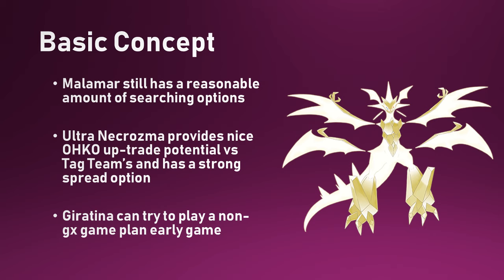We have Malamar to help power him up, and we are playing Beast Ring as well to try and get big burst damage going to get through some of these big walls. And of course, because we have just two copies of Giratina in the deck, we can essentially Distortion Door infinitely if we want to play a non-GX game plan for as long as we can, and then just have Ultra Necrozma as a late-game swing card or to use his GX attack to close the game. Ultra Necrozma is very versatile — he's both a huge one-hit KO merchant as well as a late-game sweep attacker with Sky Scorching Light.